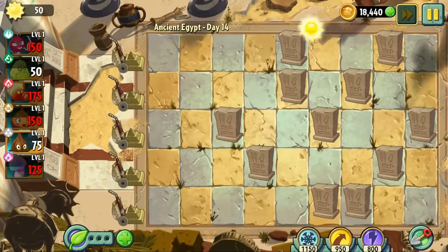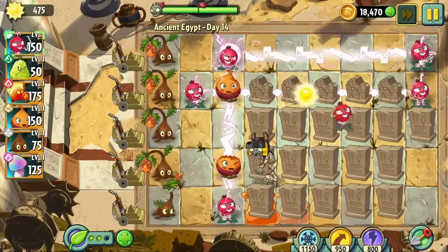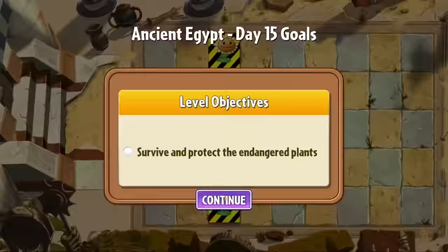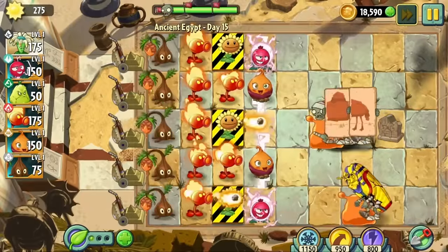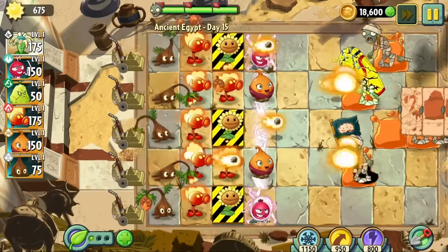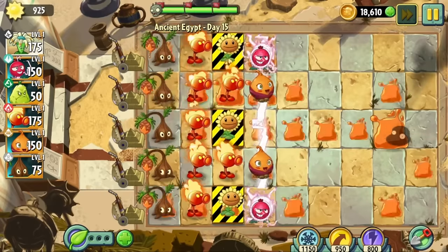Day 14 is pretty easy. We use the same strategy as usual and the level doesn't give us any major problems. Day 15 is a protect the endangered plants level — of course very easy. We just push our electric current strategy up one tile and we have a bunch of extra sun from the sunflowers. Zero issues with this level.